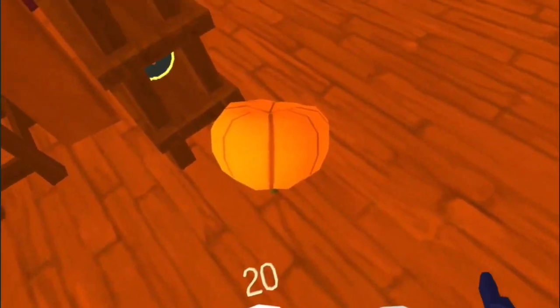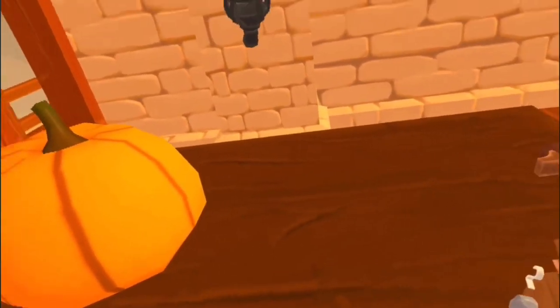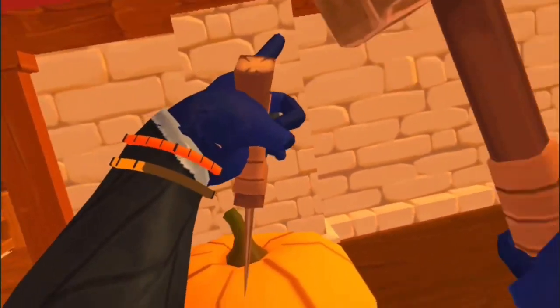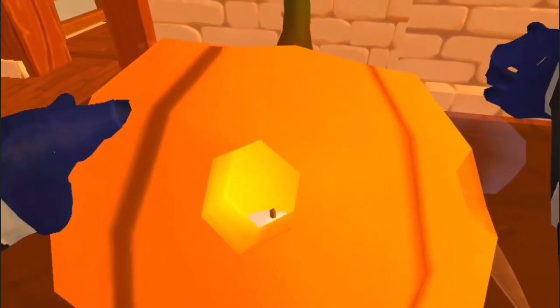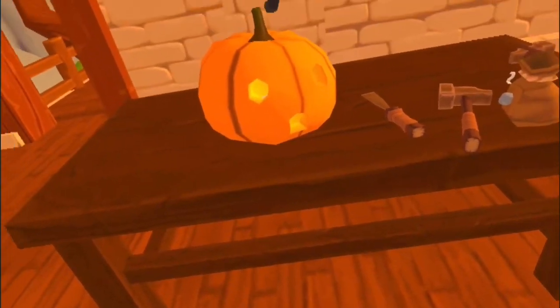Pick this bad boy up, place it down, and then all you need is your hammer and a chisel. Just hammer away — and there you go, I think we're done! Let's have a look — it's got a candle in there which you can light up.